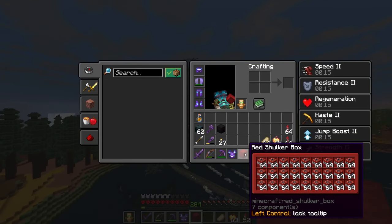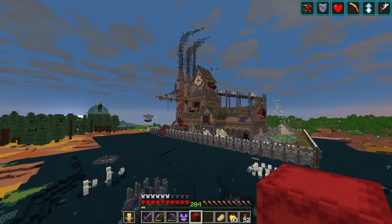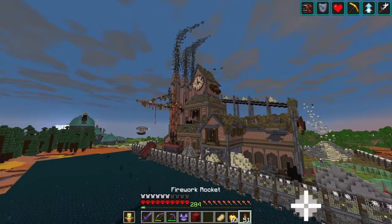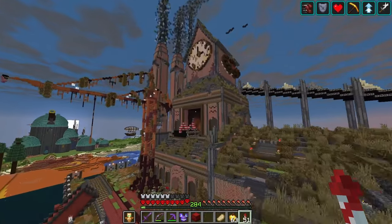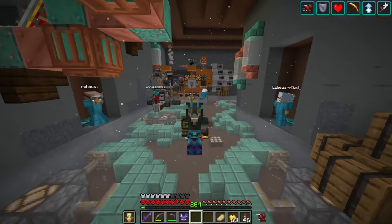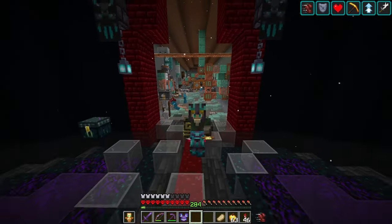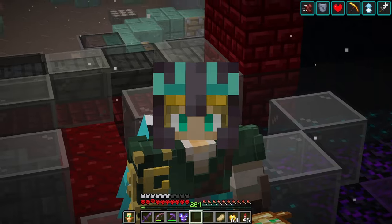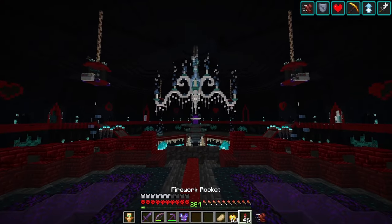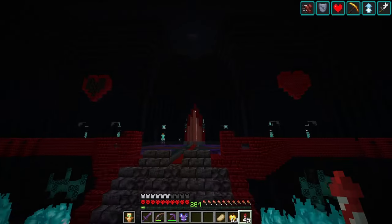We got ourselves an entire box of TNT — not going to need all of that for ancient debris mining. I'm going to leave some over here by the concrete farm so I can continue with the concrete process for the wither skeleton farm. That leaves us with nine stacks of TNT for all the ancient debris mining. I don't think we're going to use all of that in one go, but let's go get ourselves a map from our cartographer over here in the dwarven kingdom.